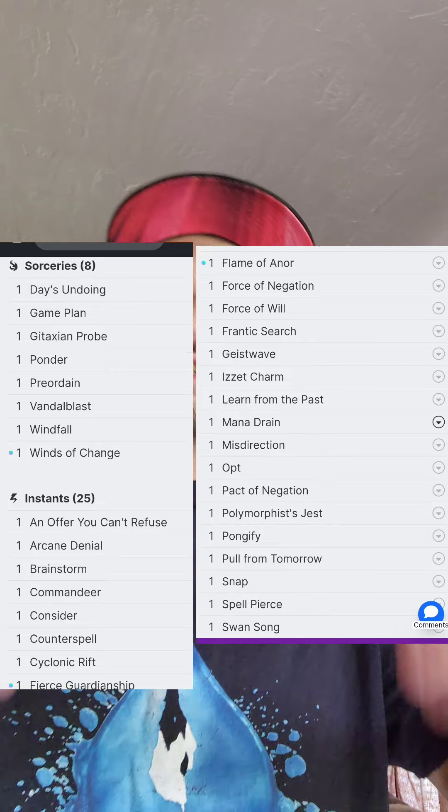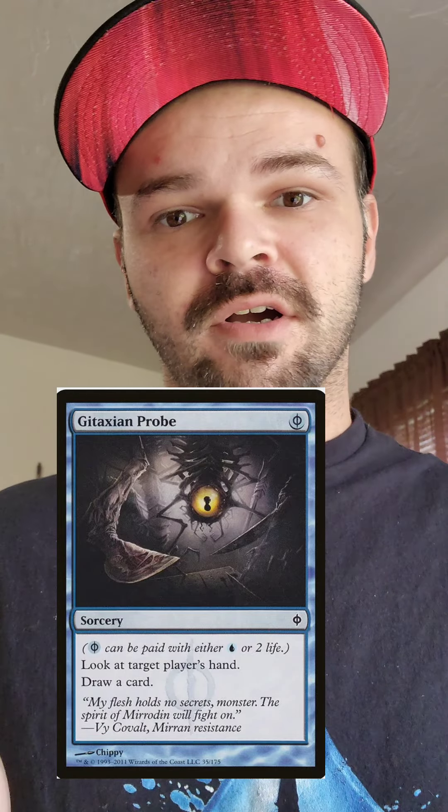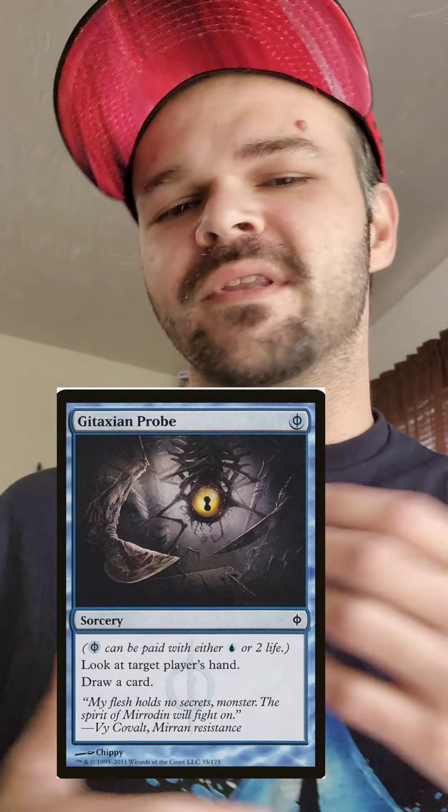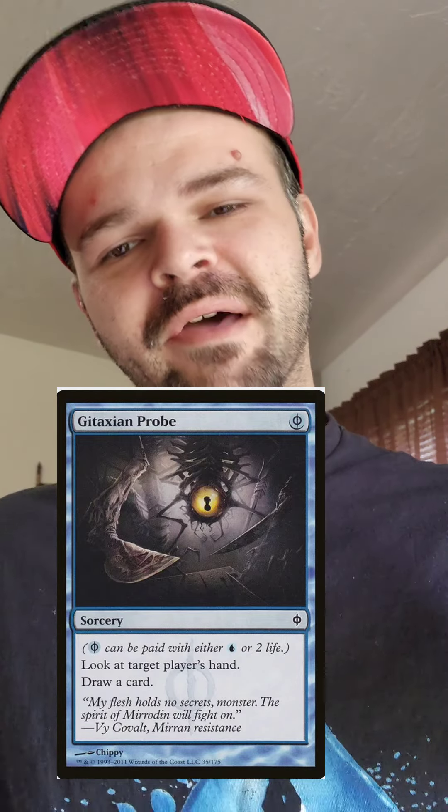You're running 33 instants or sorceries in the deck. I'm going to be taking out three of those. First one: Jataxian Probe. Just looking at a player's hand to draw a card is not enough value. I know we're going to be dealing a damage and maybe drawing an extra card, but we got better stuff coming your way.